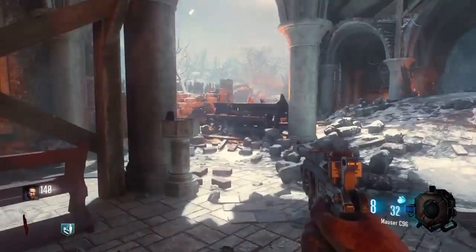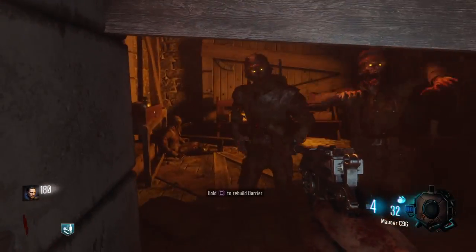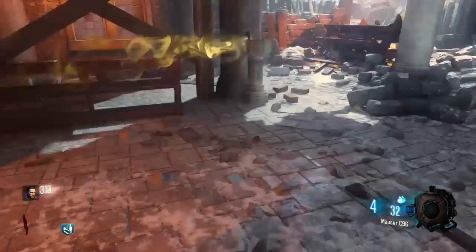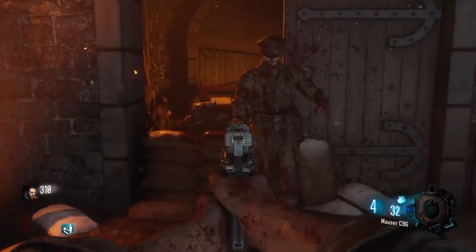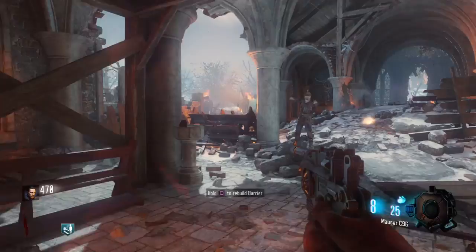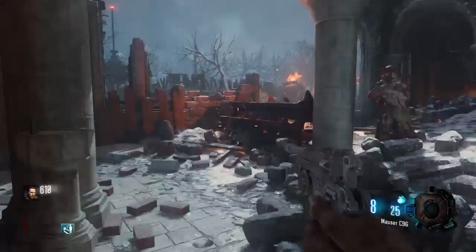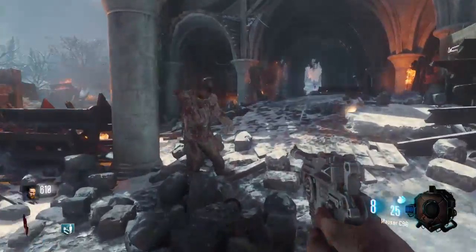Start shooting zombies and then knife them. You'll notice a yellow light go towards the fountain and a sound effect when it lands there. You need to do this about 20 times — it'll only take you a couple of rounds depending on what round you do it on. As soon as you get it done you can head on to the next step.